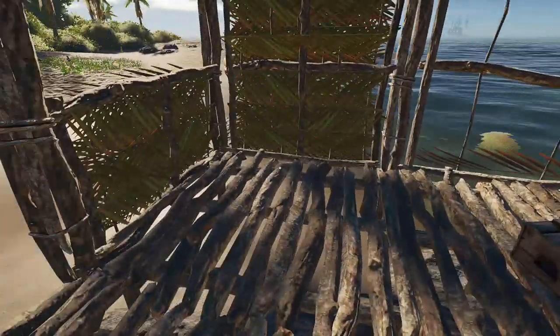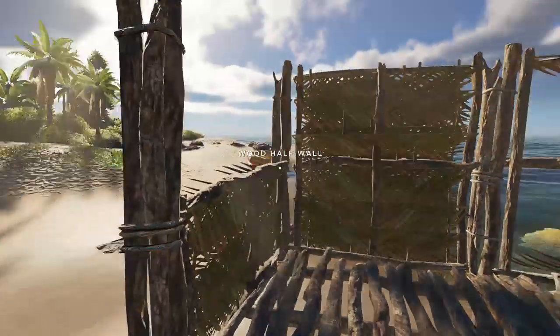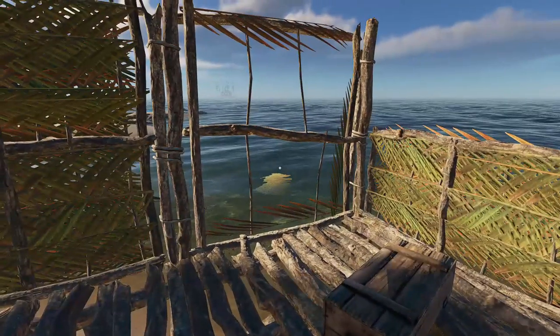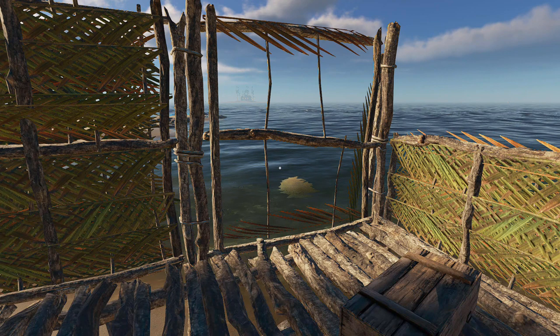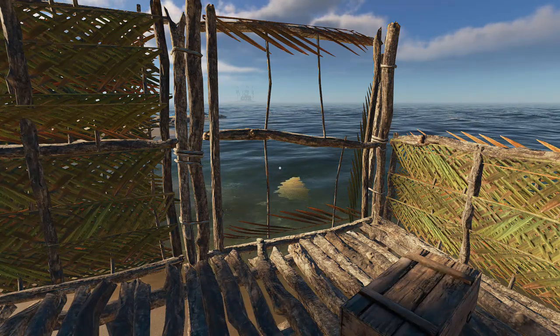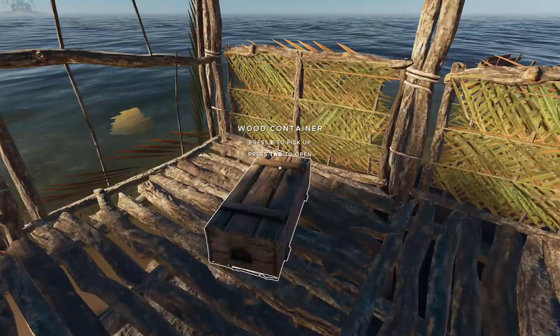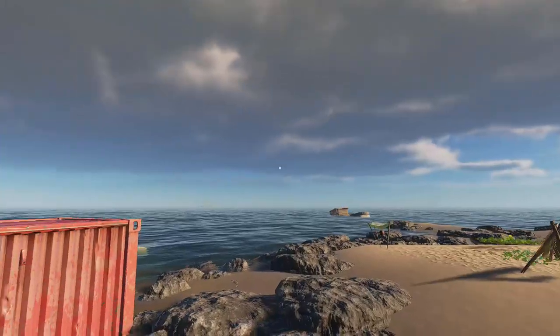Because you can carry them around, if you've got a little raft you can plonk containers on there and it gives you a bit more room when you're looting other islands. Do be careful though — if you get attacked by a shark or you're out in heavy weather, these things can fly off and fall off the edge of your raft, so just bear that in mind.